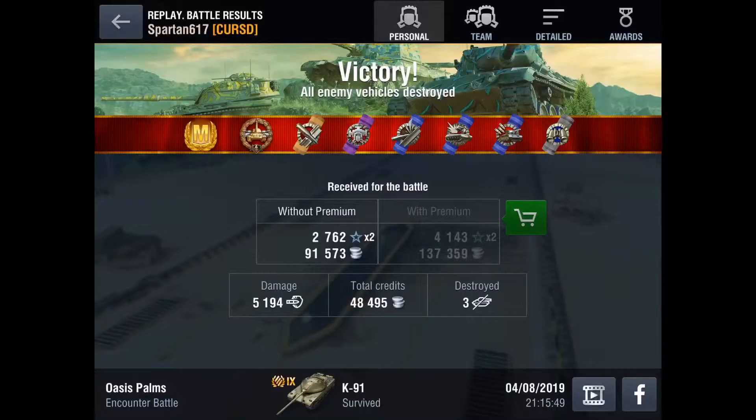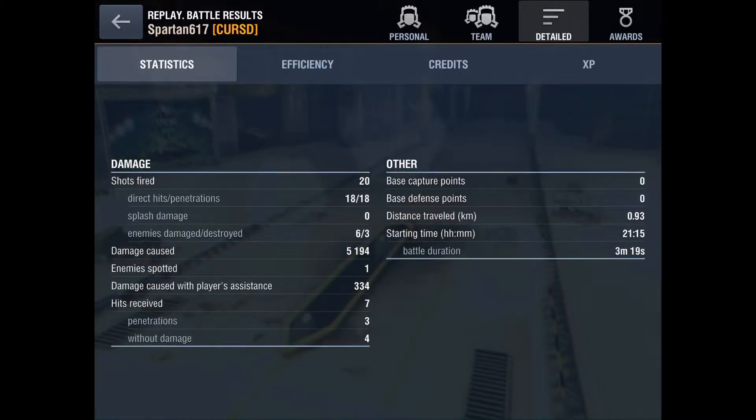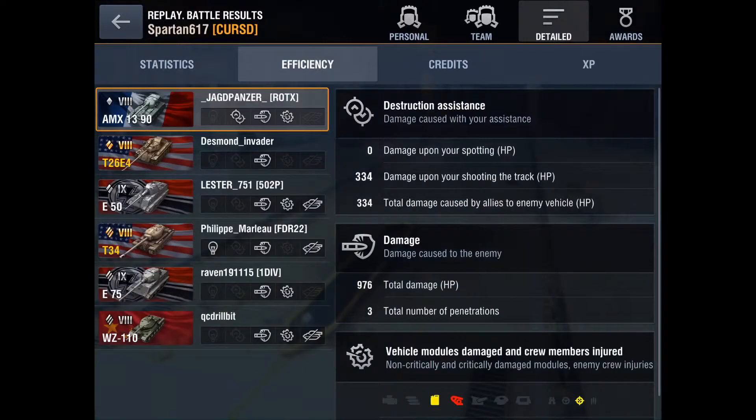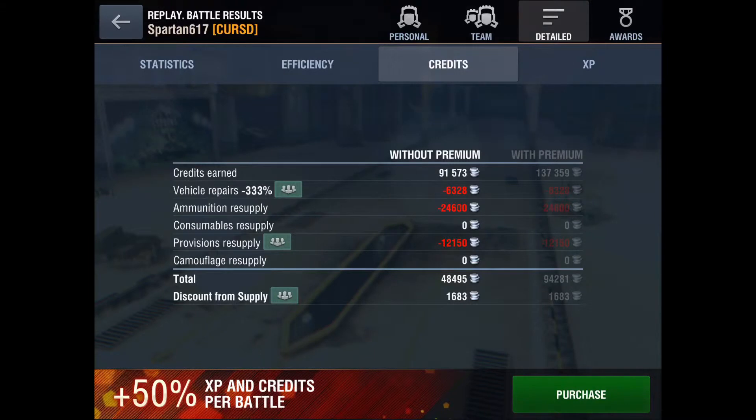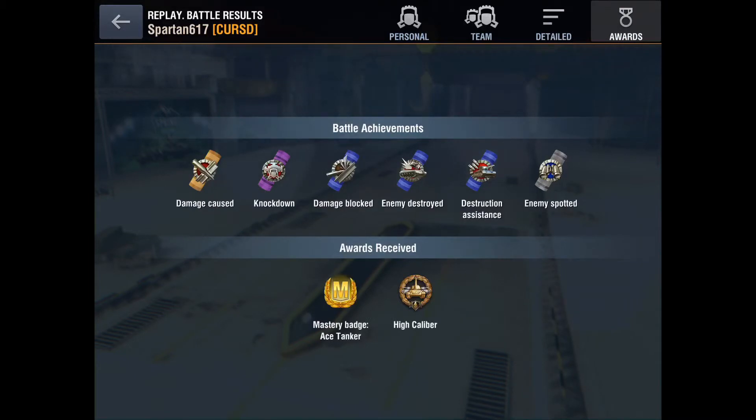So yeah, that's a pretty good game in the K91 — 5.1k mastery, ace tanker, decent amount of credits, top on the team, 1300 base XP almost 1400, 20 shots fired, 18 hits — hit just almost everyone. 24,000 gone on ammo, nice amount of XP. So this was today's video. Thanks for watching and I'll catch you next time.